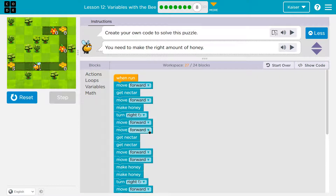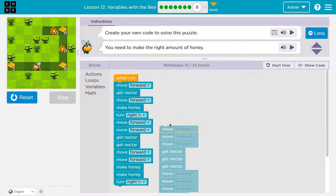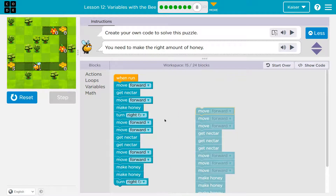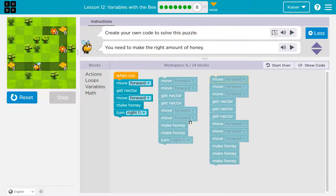So let's look for patterns here. Every time I turn right, I'm going to a new side. So I'm suspicious — starting at a turn right, turn right here, and then turn right. I broke them underneath the turn rights. Now let's see: move forward, get nectar; two move forwards, two get nectars; move forward, two move forwards, make honey, two make honeys. Turn right.